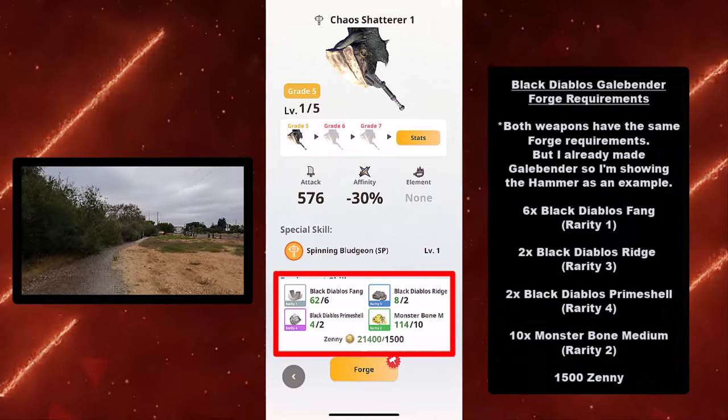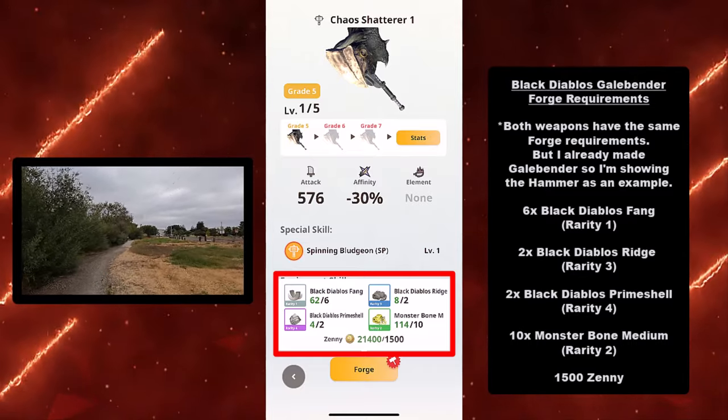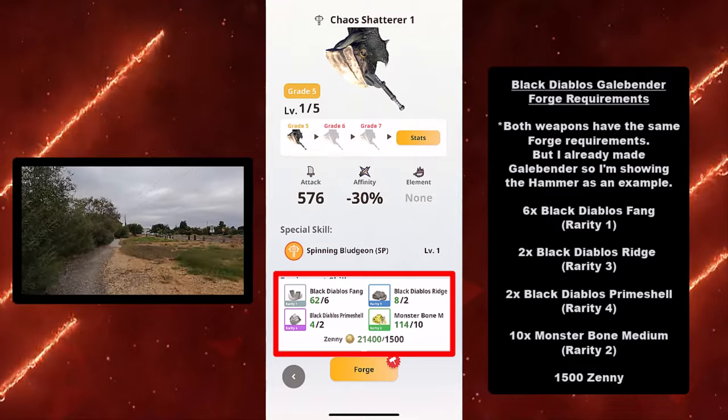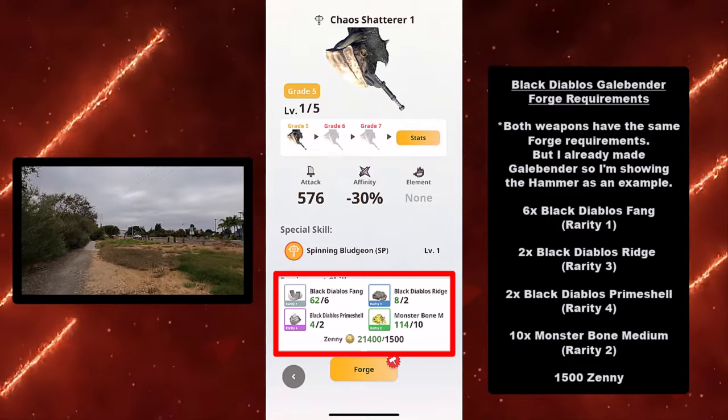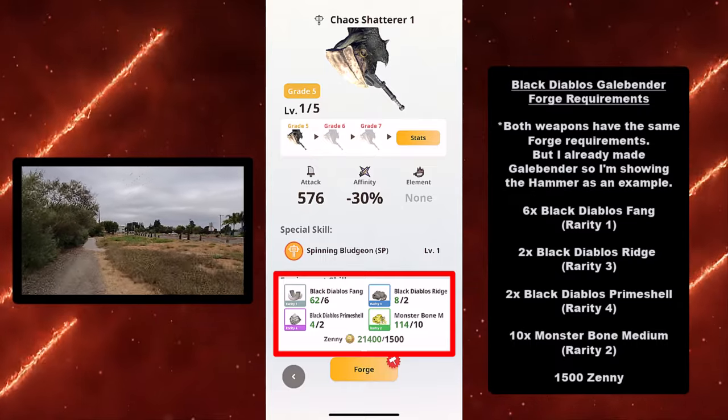First, let's go over the Black Diablos Galebender's forge requirements. Both weapons, the bow and the hammer, have the same forge requirements. But since I already made a Galebender, I'm showing the hammer as an example, because you won't be able to see the forge materials after you make the weapon.